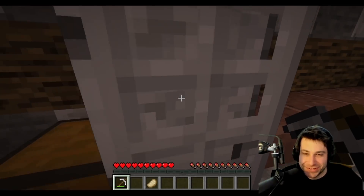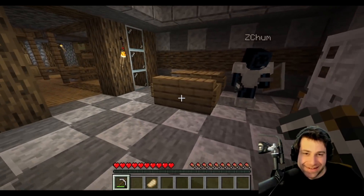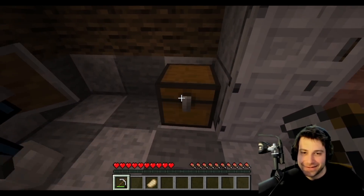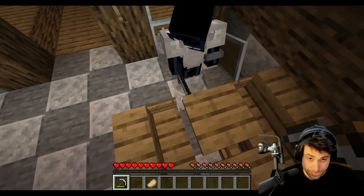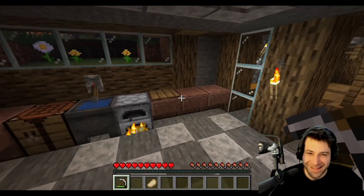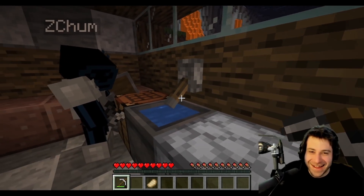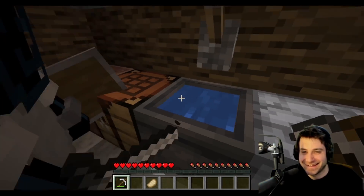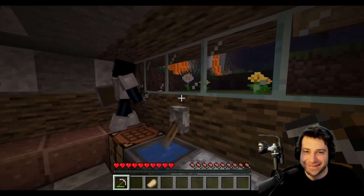Aqua shows off the kitchen area — a decorative fridge with granite countertops and a real food storage chest. There's also a sink made from a cauldron filled with water, with a little switch above it to look like a faucet — a tip Aqua learned from chat.